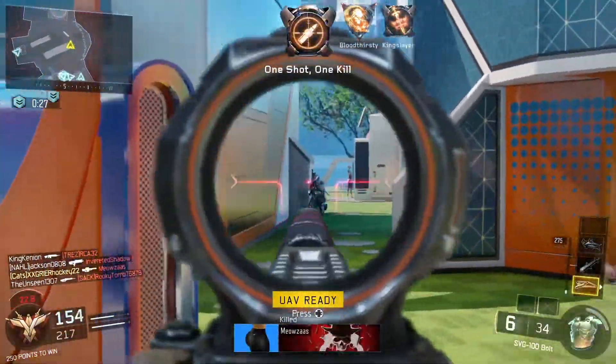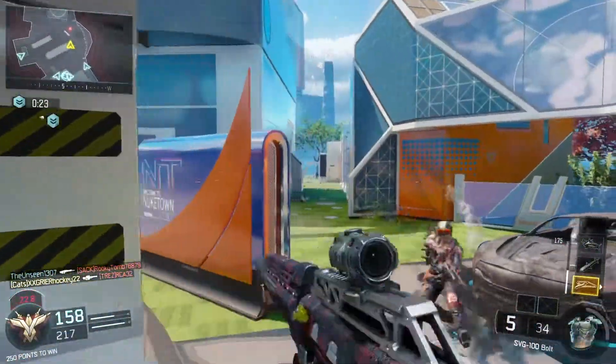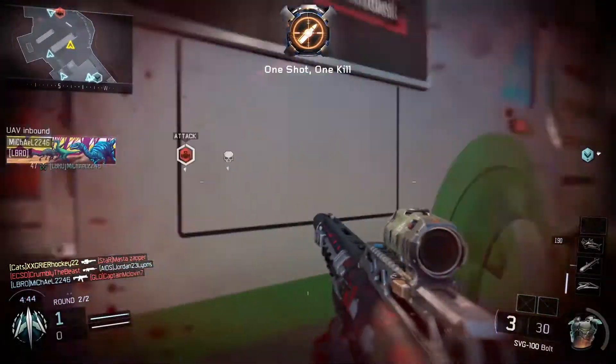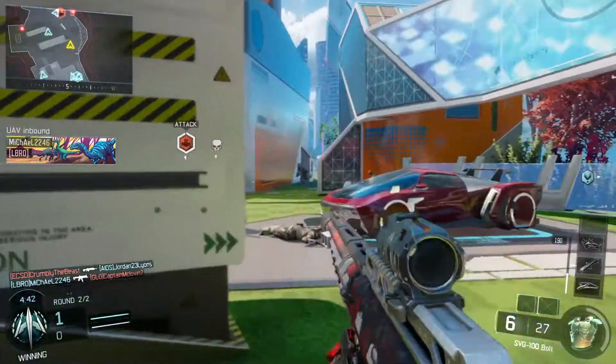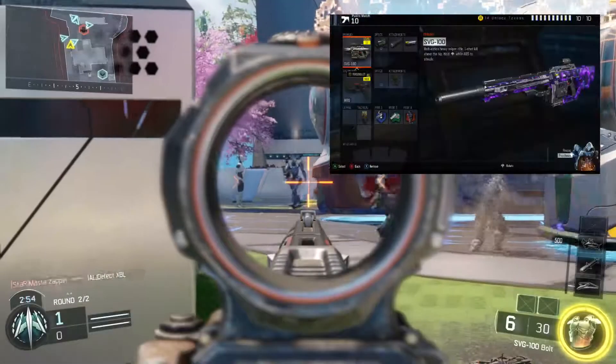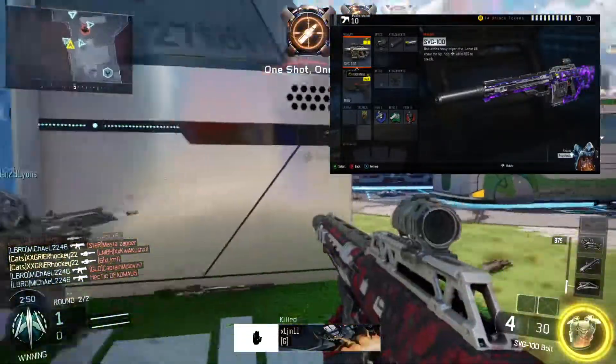Now we're going to get into my best class setups for the SVG-100. For this gun I have two types of play styles: a more aggressive play style and a more traditional sniper play style. For the aggressive play style I like to be up close and personal or mid-range with this weapon, so I like to use the recon sight. Using the recon sight is going to help me with those close range encounters and be easier to use at medium range.